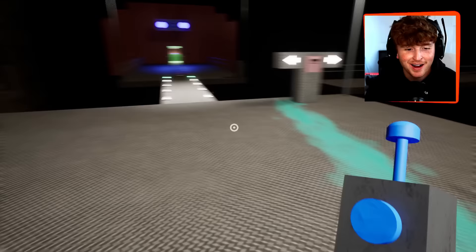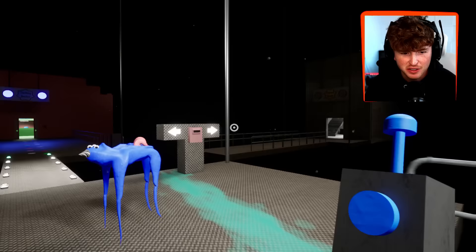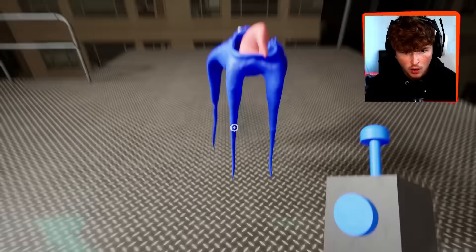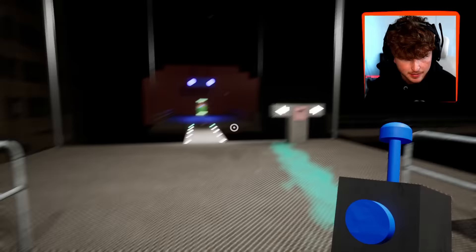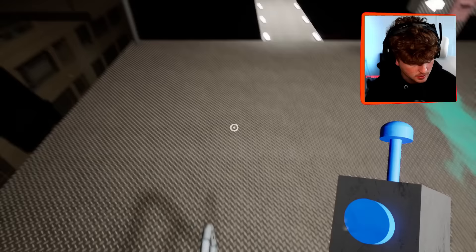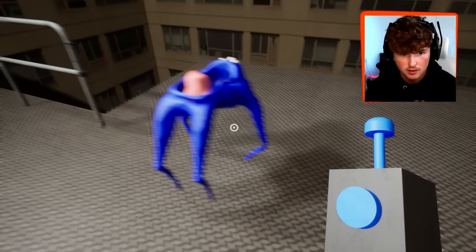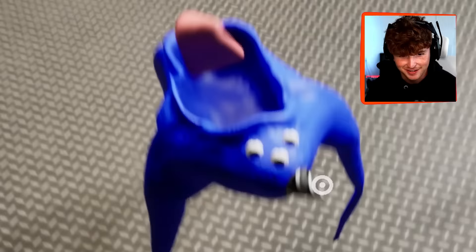Another cool thing I can do is I can spawn the characters, so I can spawn nab-nab. Boom. Ew. Oh my God. You're terrifying. Ew. Look at your tongue, dude. Can you just kick me? What is happening? That is so weird. Okay, let's delete this nab-nab because I want to be able to jump on nab-nab. If I jump on this and then spawn a nab-nab right here — I can jump on him, right? Nope. Oh, it won't let me. I just want to jump on you nab-nab. Oh, there we go. It doesn't let me. You're disgusting.